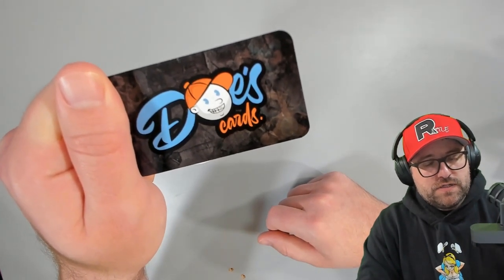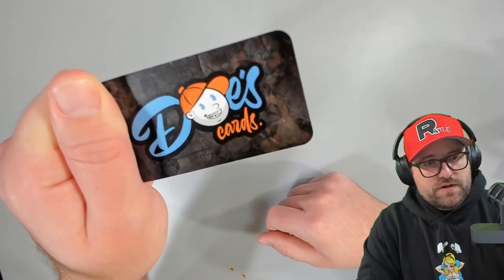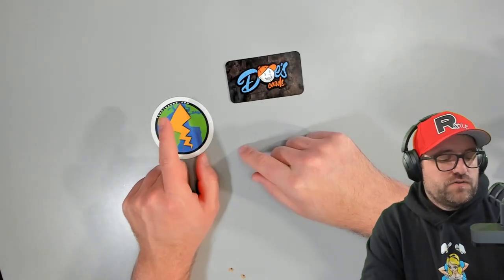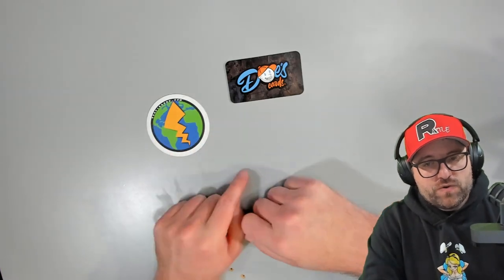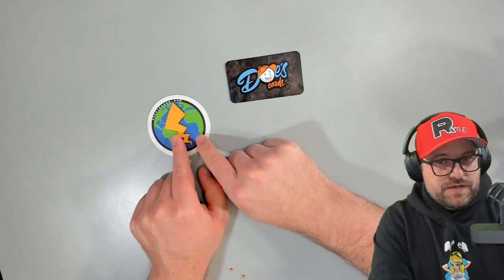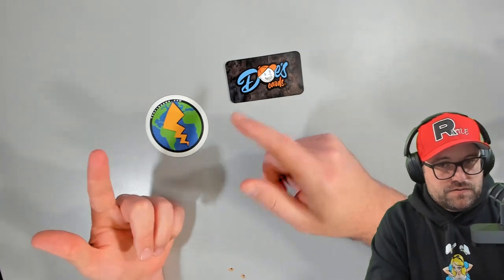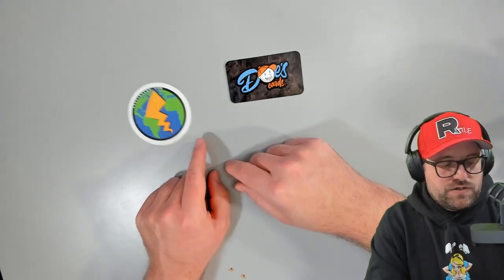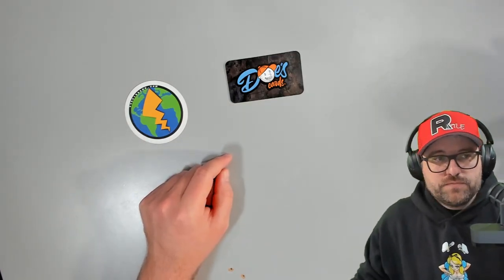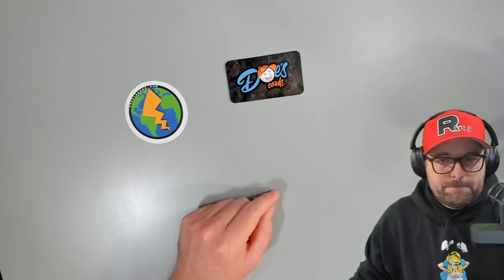DozeCards.ca - if you're in Canada, I got you. On Doze you can use code Rattle5 for 5% off. They have pre-orders up as well at a similar price. If there's something you really want from PSAPikachu.com and you're in Canada, you can order it, but be aware there are import fees - expect some kind of import fees and duty taxes. See you guys tonight. See you in the Discord - join the Discord, get in there. Bye.